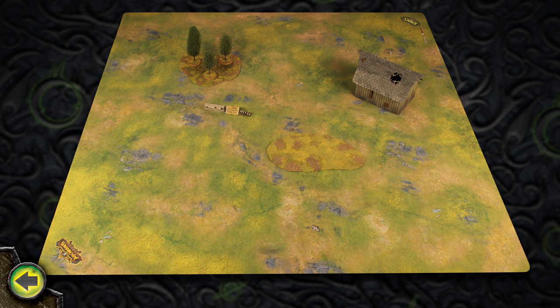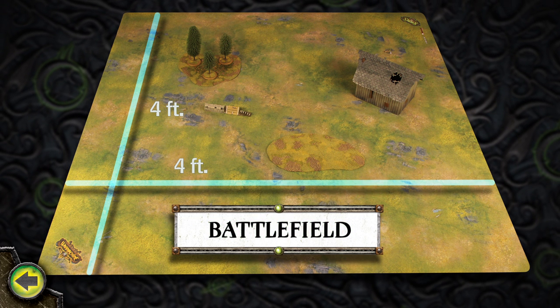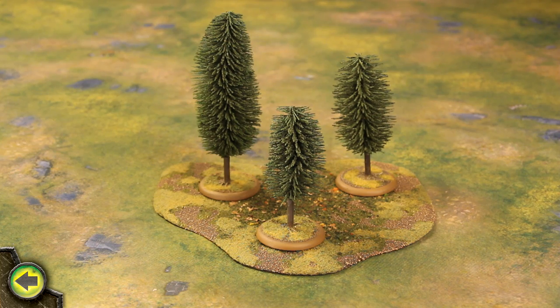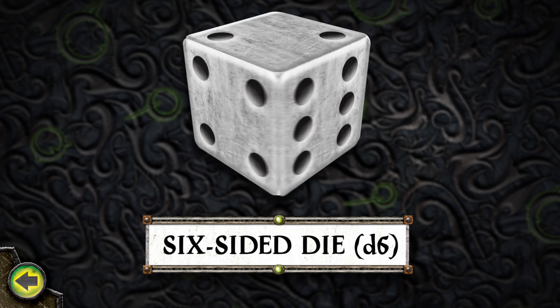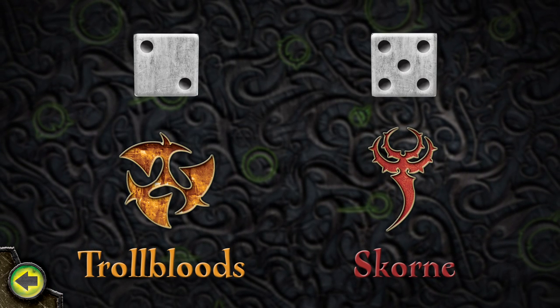Hordes is typically played on a four-foot-by-four-foot table, also known as the battlefield. The battlefield usually has various pieces of terrain placed on it, representing things like buildings, walls, forests, and hills. To begin a game, each player rolls a six-sided die, abbreviated D6. The player who rolls highest chooses whether to go first or second.